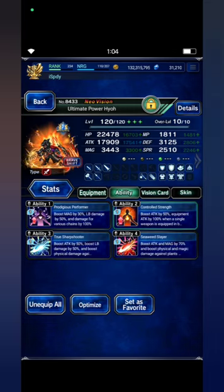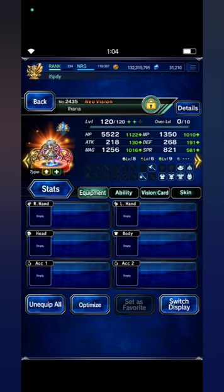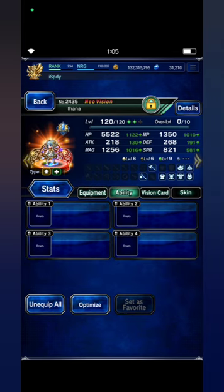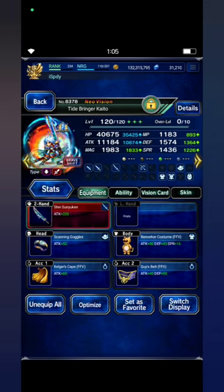Prodigious Performer, Seaweed Slayer, Controlled Strength with his premium vision card. For Ihana, I don't think we need to build her much, just two three-star accessories to reduce MP consumption. Kaito is built like this.